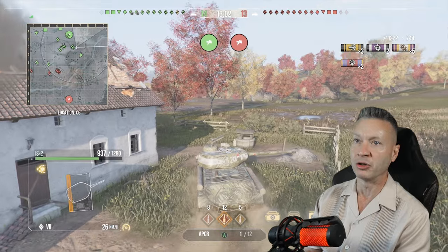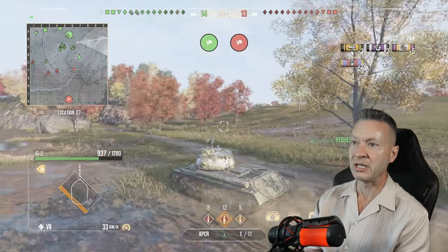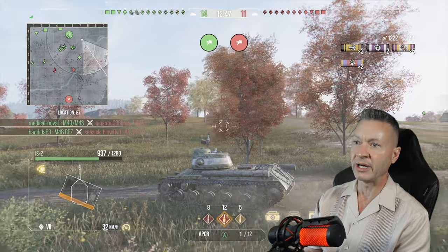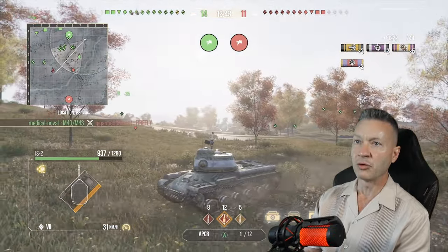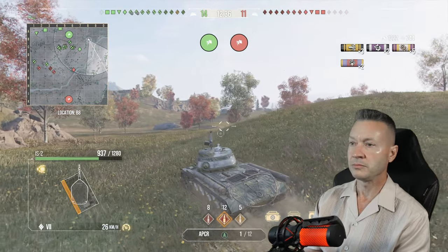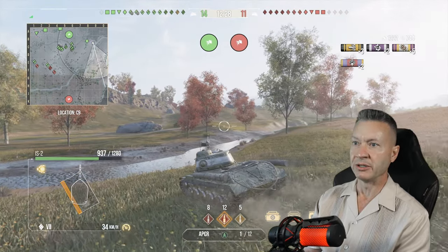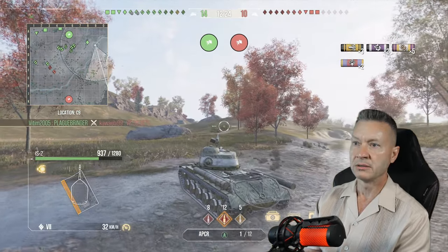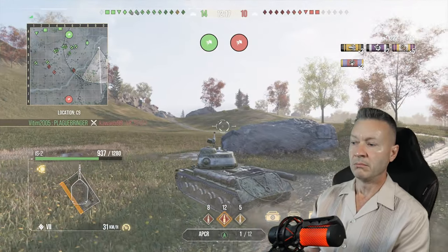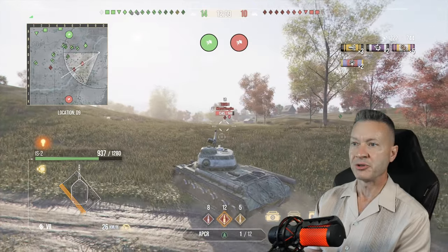We push back and do a button hook right, going up the zero line, using houses for cover and concealment. On this map there's a first ridge line with a road running down the middle, a second ridge line, and then all the way over on the zero line there's the third one. We've got a light tank with us bird dogging, and he might spot somebody. Then we spot a Tiger I on the move.